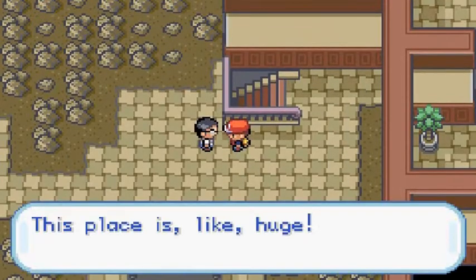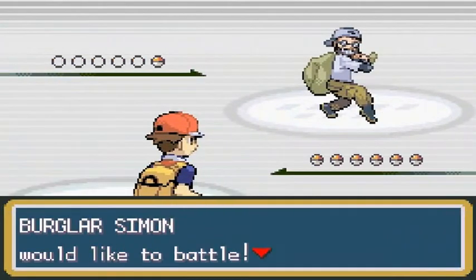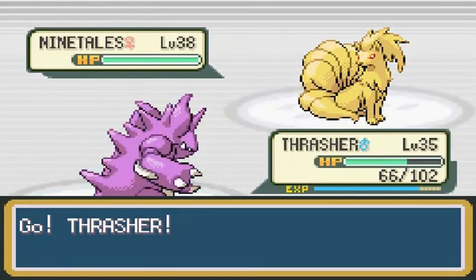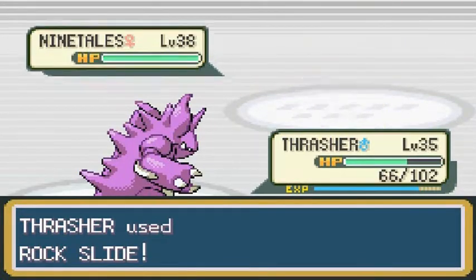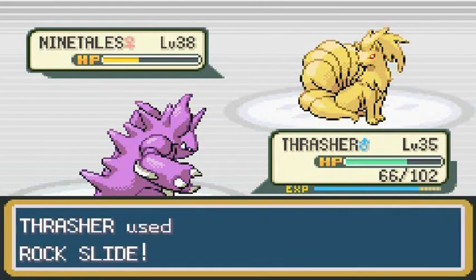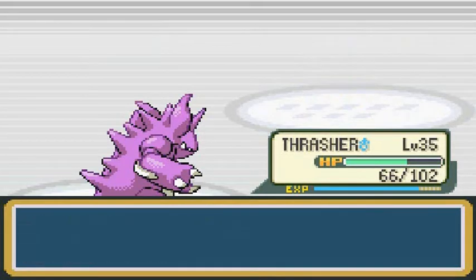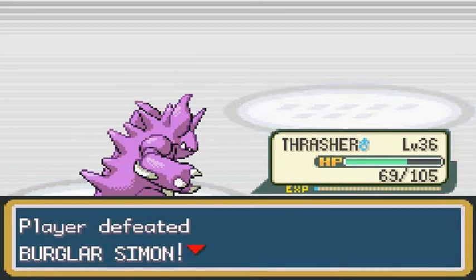This place is huge! Burglar Simon is coming with his Ninetales. Look at that majestic Pokemon — too bad it has to get Rock Slided. Rock Slide for the win! It flinched. One more — there we go, another win! Thrasher grows to level 36. Simon says: 'Ay-yah!' And then: 'I wonder where my partner went.' There are quite a few guys that look like you around here.